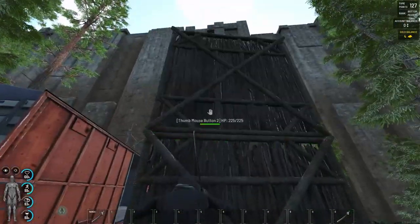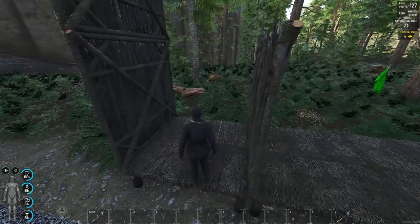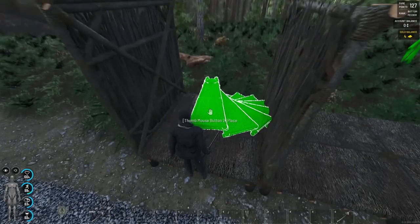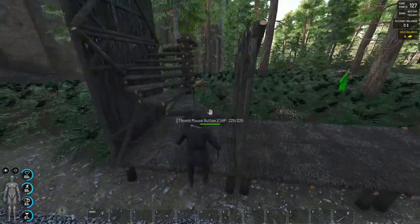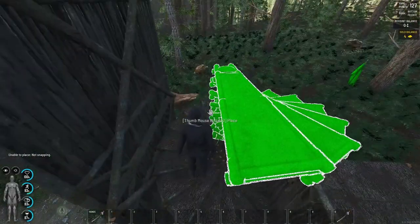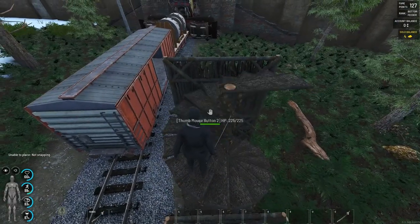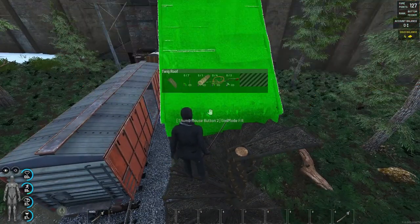Now the wall — a second one here. Temporarily, I'll put some stairs. Now let's go with the roof.